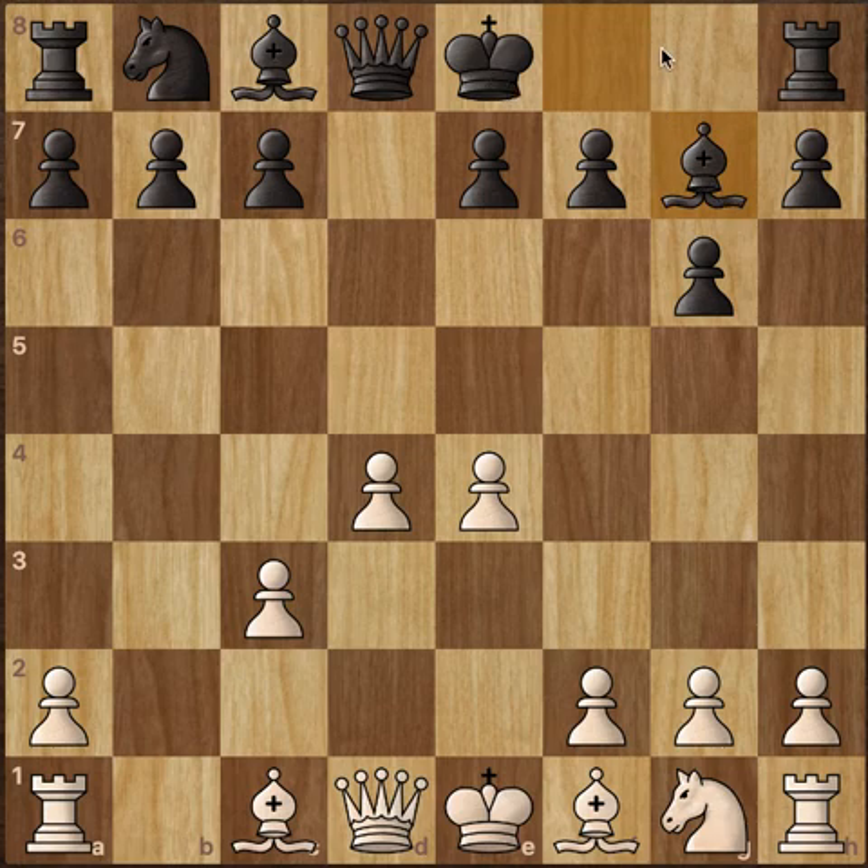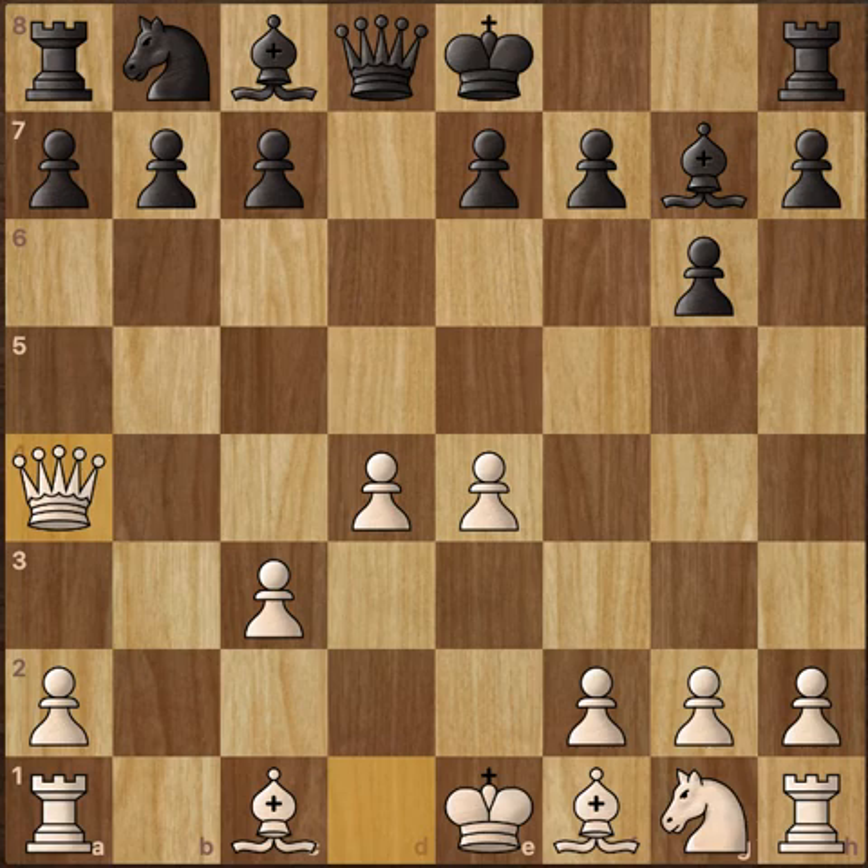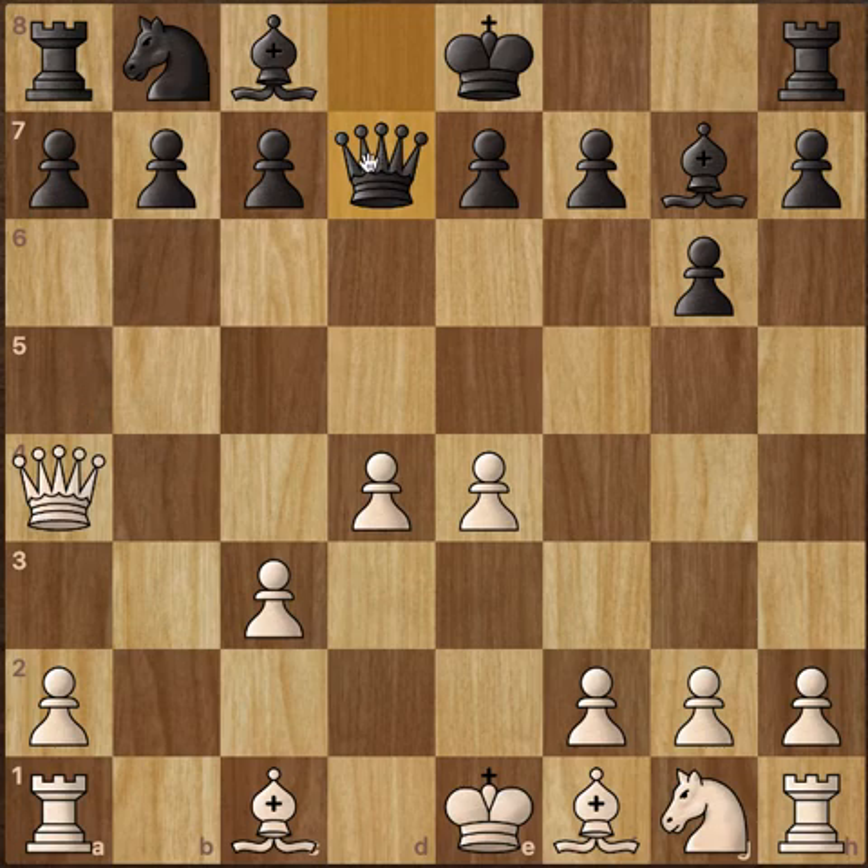Bishop to g7 allows castling to happen and this Bishop is doing pretty well on this long diagonal. Obviously not right away as this is kind of disturbing the Bishop, but later in the game it will be effective. Queen to a4 check and now just Queen to d7 offering a Queen trade, but white gets nothing out of this Queen trade. Black might be able to develop a piece. White just gives up a Queen for no real development, so Carlsen declines the trade.